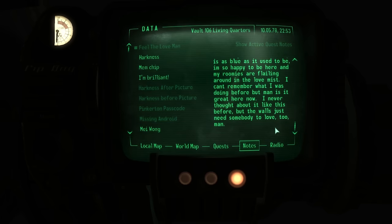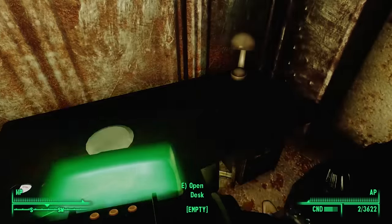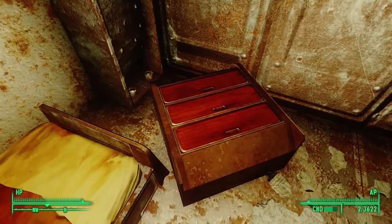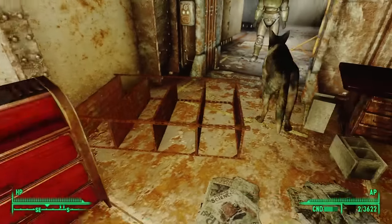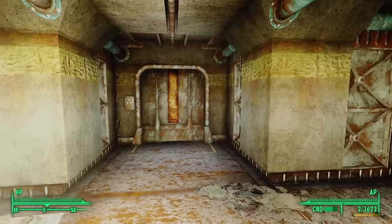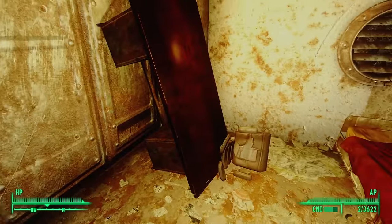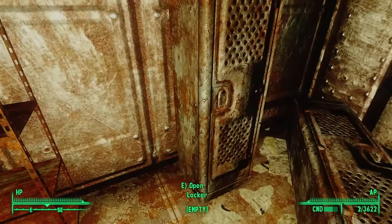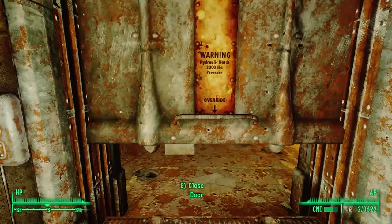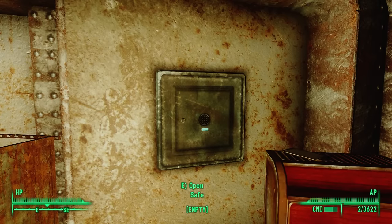'The walls just need somebody to love too, man.' So whatever is being pumped into this vault is not only affecting their personalities and moods, but it's affecting their vision as well — everything feels, looks, and tastes blue. And as we saw upstairs, we are being affected by it too. Heading out, we can next explore the eastern door — this leads to another bedroom, but aside from clear signs of violence and tipped-over furniture, we don't find anything here. Heading out and turning left, we find another ransacked room with a wall-mounted safe, but it's empty.